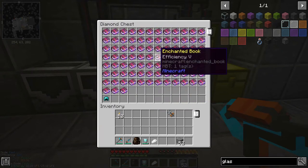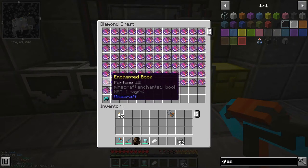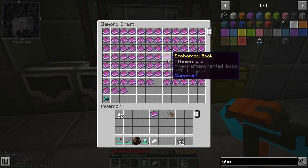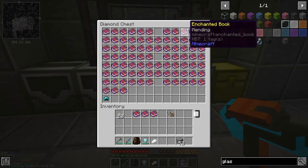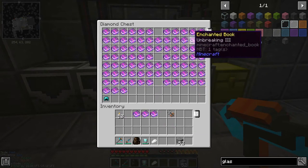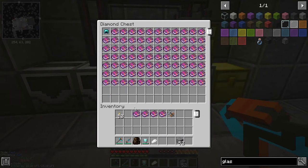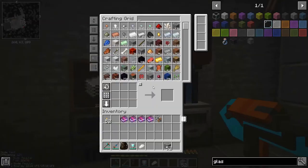These are sorted now and I have got silk touch somewhere - yes, there we go! I've also got quite a few fortune as well. Silk touch is going to be very handy today. I'll grab everything I need and put these on a paxel - you can put all the standard stuff on it: silk touch, efficiency 5, unbreaking 3, and mending. That's what we need. Let's go craft ourselves a paxel.